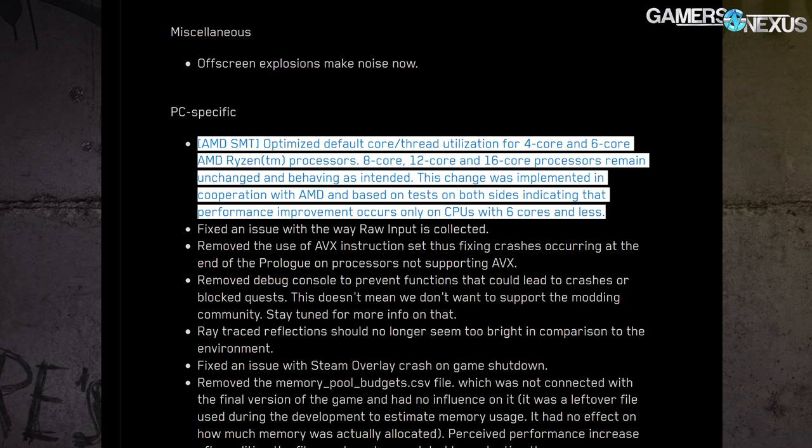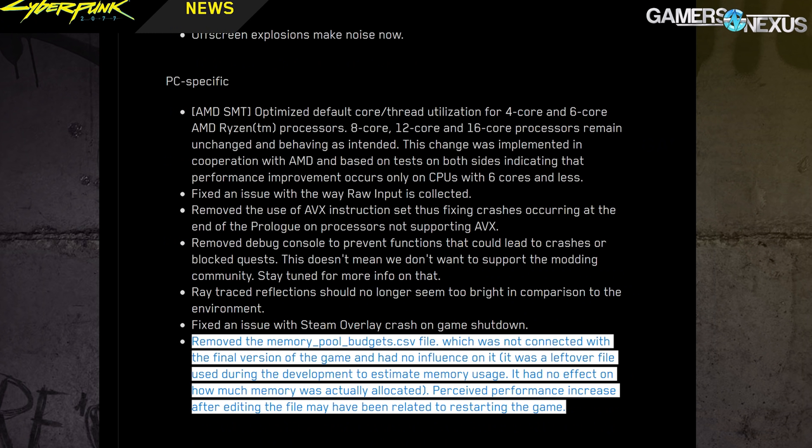CDPR also said: 'Removed the memory-pool-budgets.csv file, which was not connected with the final version of the game and had no influence on it. It was a leftover file used during development to estimate memory usage. It had no effect on how much memory was actually being allocated. Perceived performance increase after editing the file may have been related to restarting the game.'